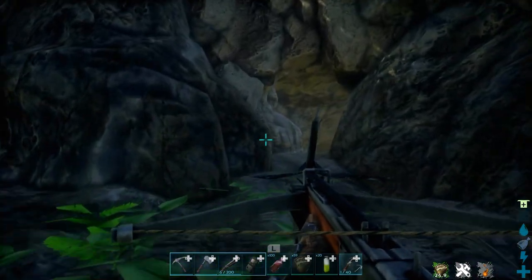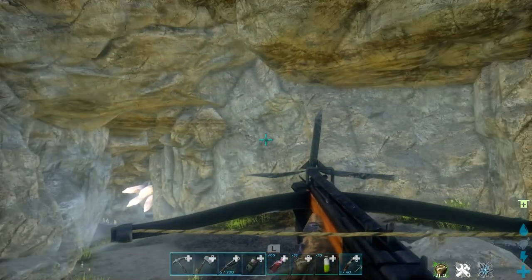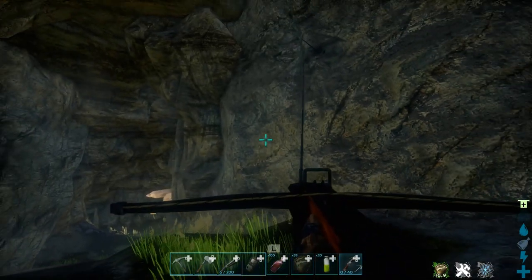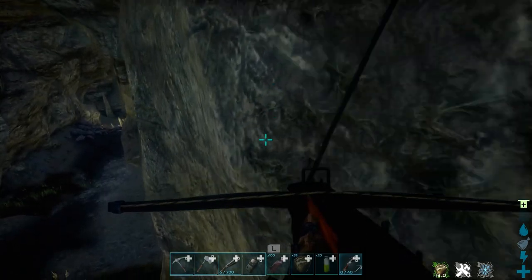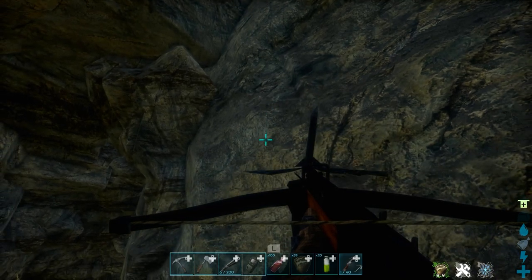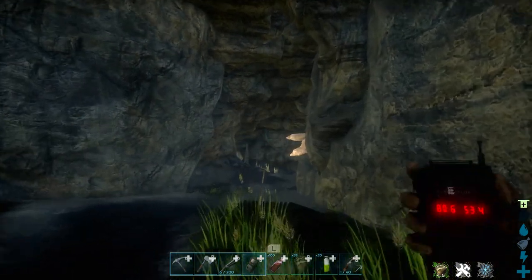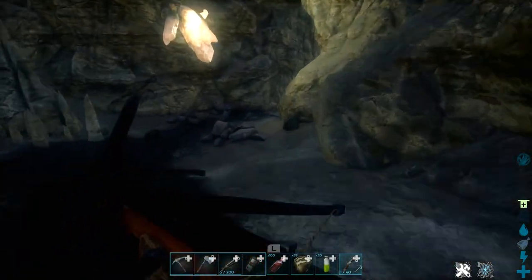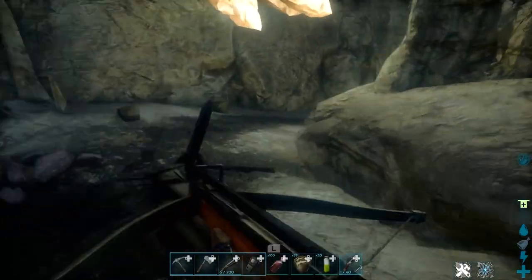You'll need a crossbow with grapples for this cave. Stick along the left wall the entire time. For Nintendo Switch users: shoot button to grab, left trigger to loosen, shoot button to pull yourself in, and crouch to let go of the grapple. That's how the grapple works on Nintendo Switch.